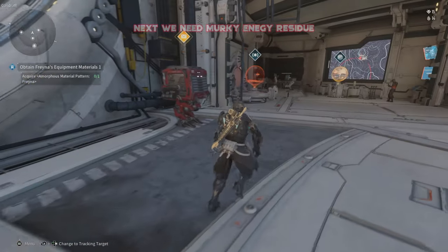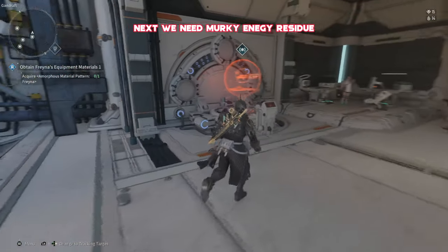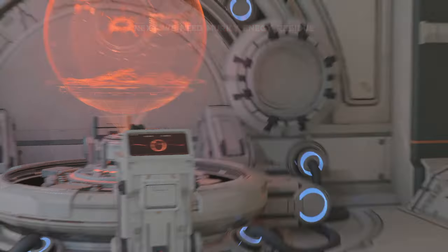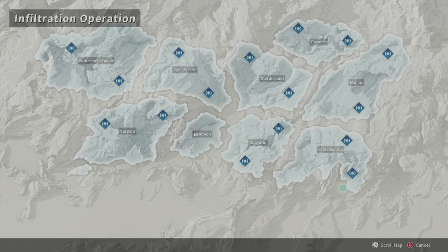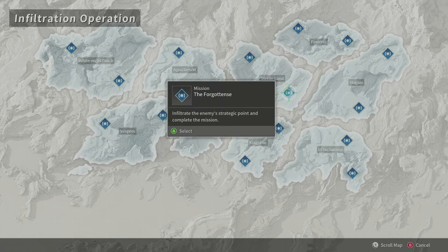For the next part, I'll show you exactly how to get to all your infiltration missions. From your home area you're going to go straight to the operations terminal and this time we're going to be heading over to the Sterile Land and the mission, The Forgotten.